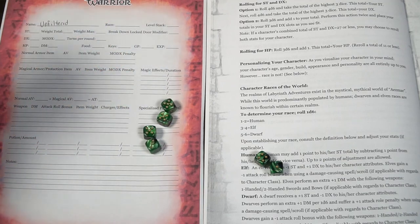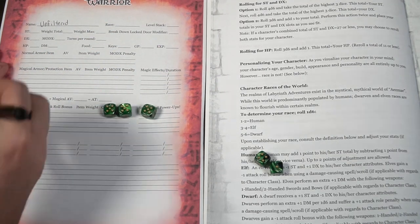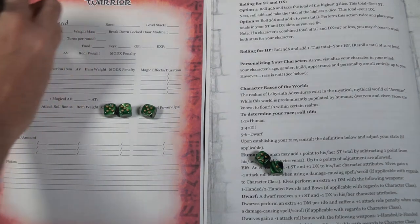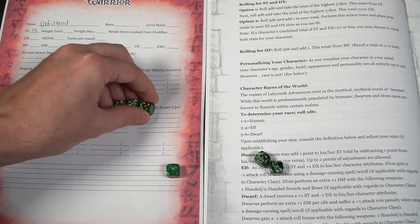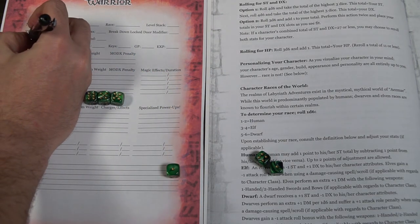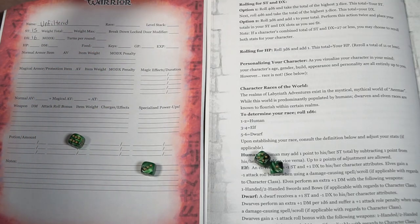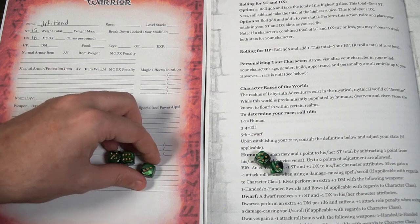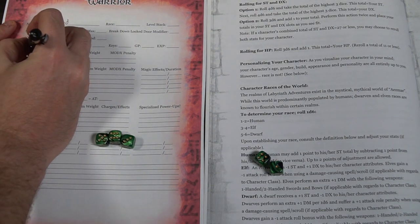There are two main stats in the game. I recommend you roll 4d6, take the highest total of three dice, and add it to your strength, then do the same for dexterity. As long as your combined total is over 27, you're good — otherwise you can re-roll. You're also going to roll for your HP with 3d6 and add one. For example: I rolled 3d6, got three fives — that's 15, plus one equals 16 health.